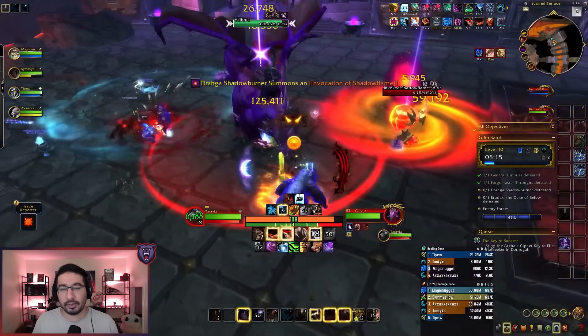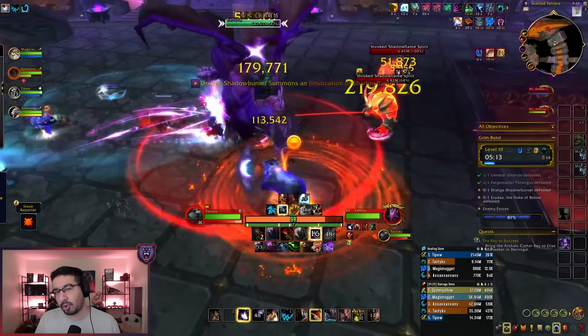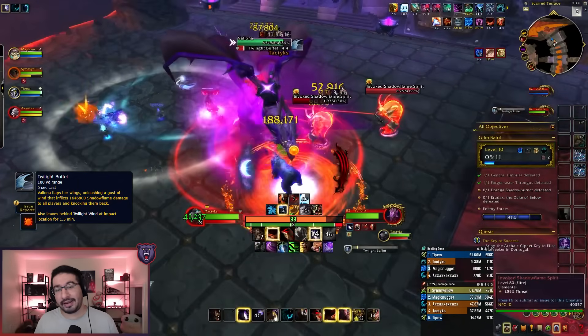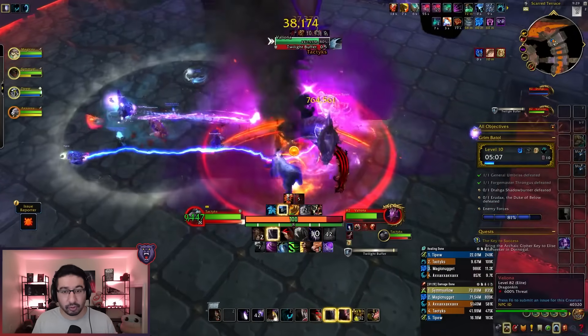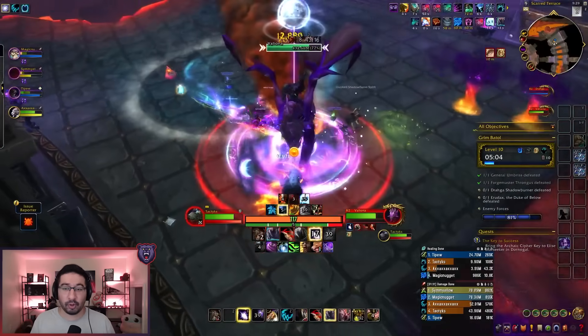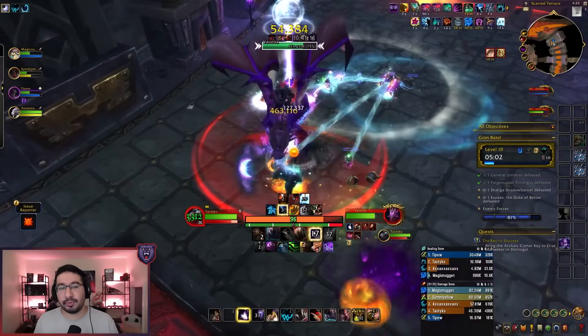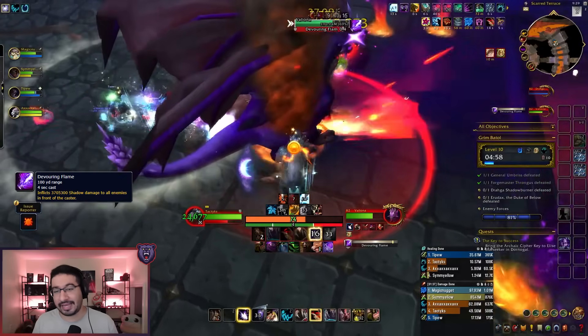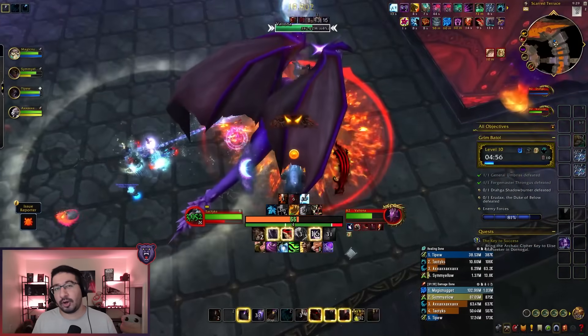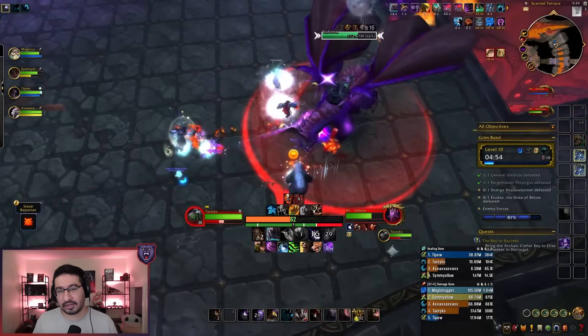Valiona has a couple of new abilities of her own. Starting with Twilight Buffet, this is a big group hit and knockback, so make sure you're positioned so you don't get knocked off the platform and don't get knocked into your Invocation add if you are being fixated. Shortly after each Buffet cast, Valiona will use Devouring Flames, which is a frontal targeted at the tank, so make sure she's pointed away from your group and then step out of the effect yourself. At 50% HP, Valiona flees, ending the encounter.